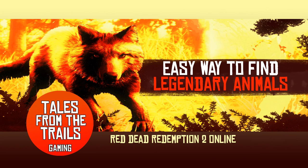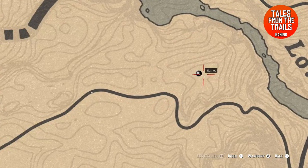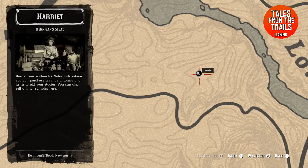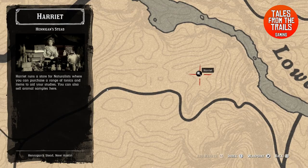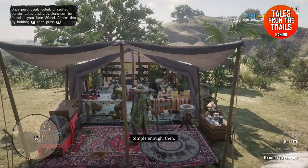Hi guys and girls, Vicky here from Tales from the Trails. This is a really quick guide to finding those legendary animals and a really simple way to do it. First of all you need to find Harriet, the Wilderness Warrior herself. In this case she is at Hengenstead, and she is in various places across the map.